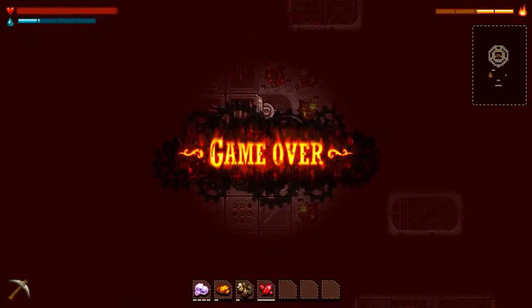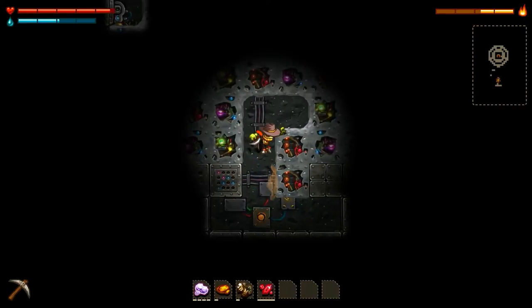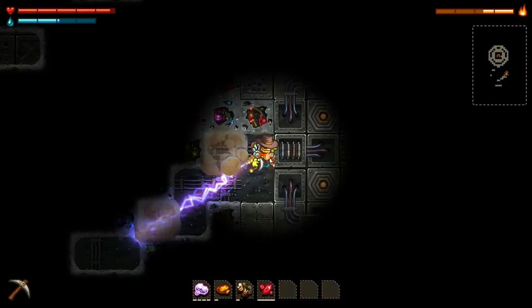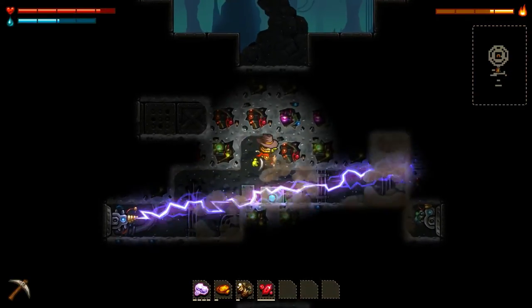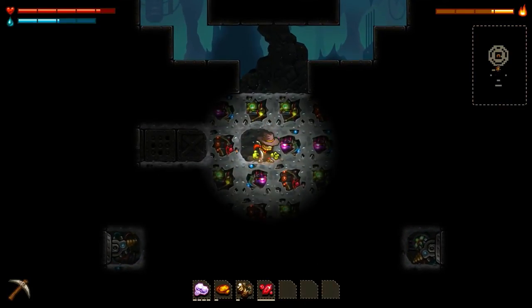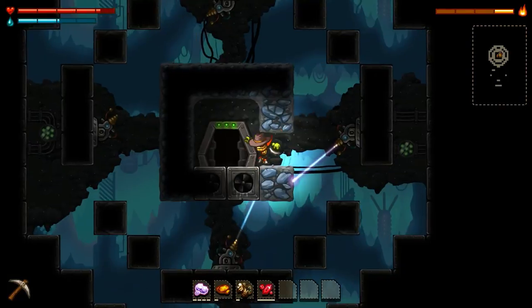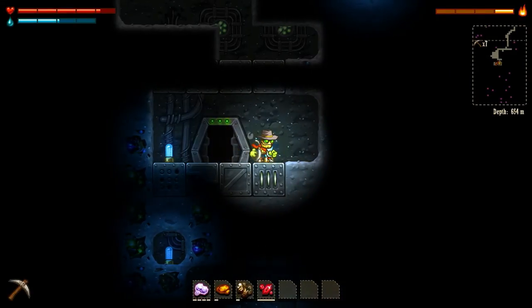We managed to pick up some hearts - alright! We got some more steam power too. We made it up - that should renew itself any second now. Let's just keep doing this, this seems to be working. I think we actually made it out - we made it out! We cleared the labyrinth and got ourselves a crap ton of cool loot. That was pretty slick. Let's take a breather and keep going.